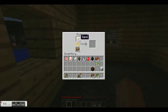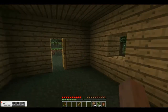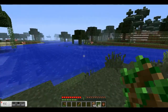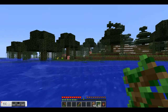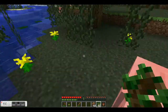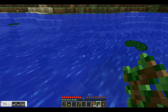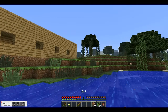Wood and sand — we can make that and then let's make a flower pot. There's a flower over there. Seems to be a lot of pigs around here. Got the flower, got the flower pot.